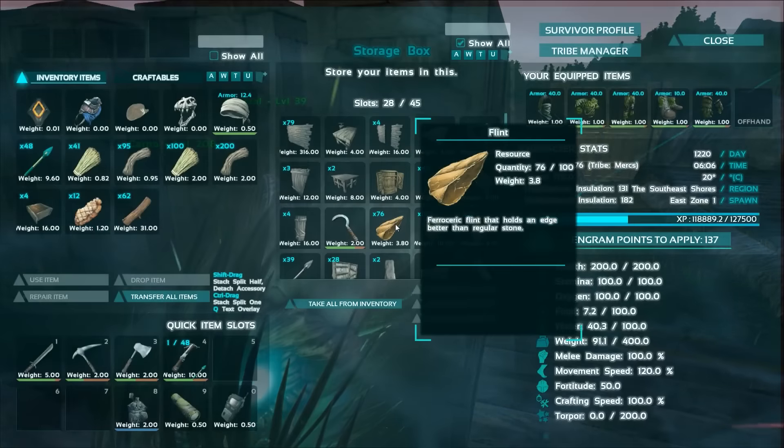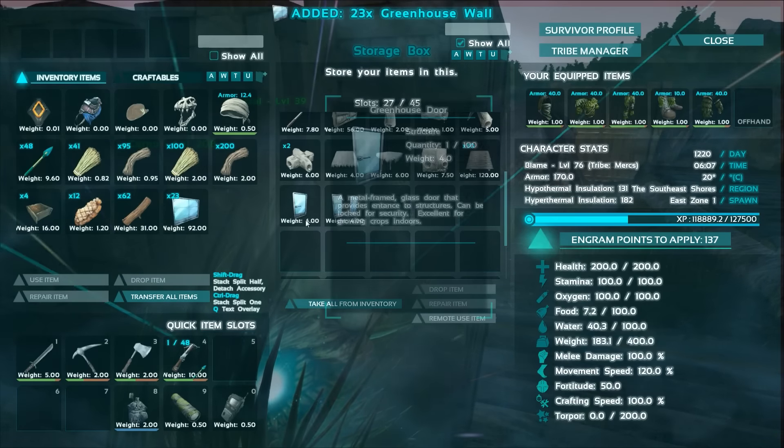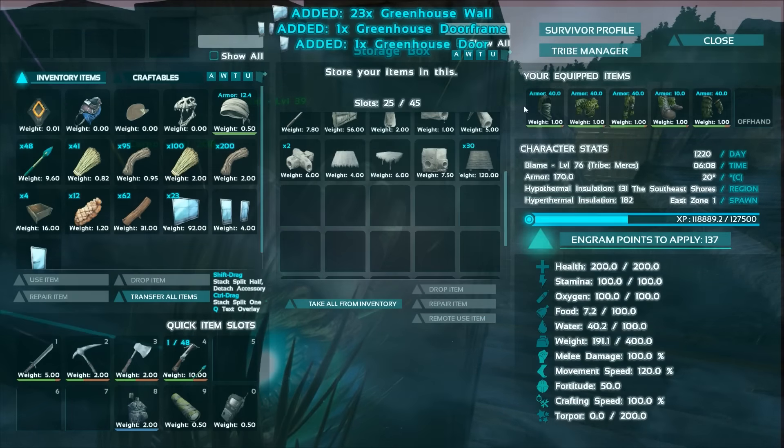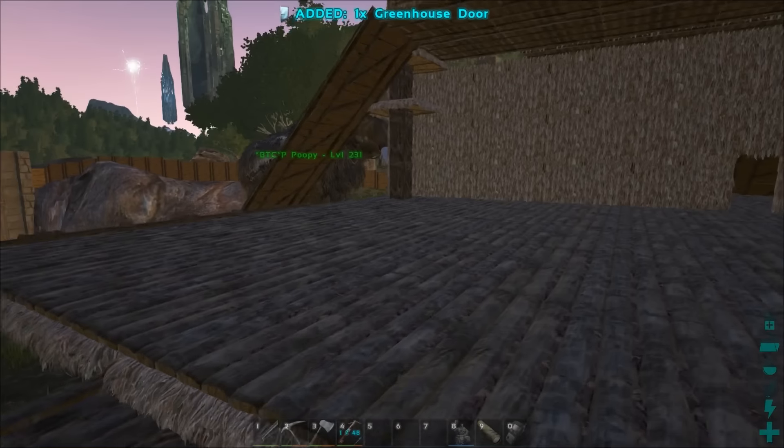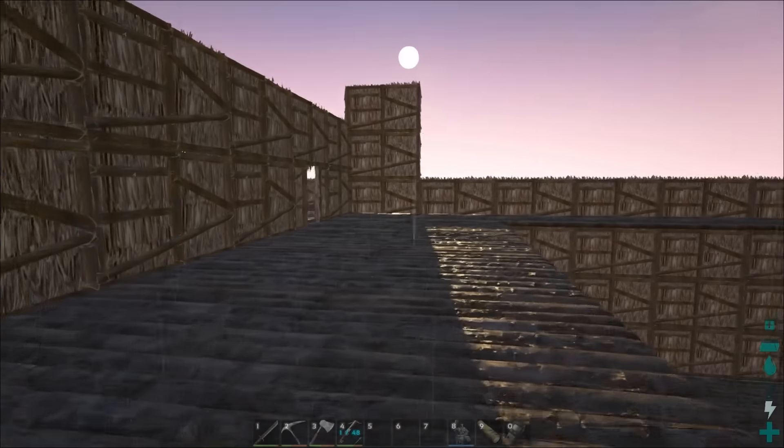Now, what I wanted to do today is I went and made a whole bunch of the greenhouse pieces. I'm going to grab this here, and I want to work a little bit on the farm that I'm going to put up here. I've actually done a little bit of work already.